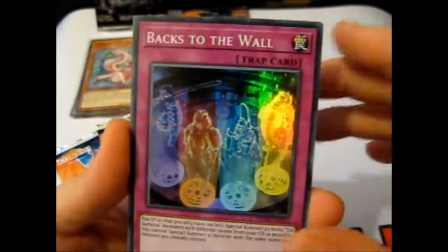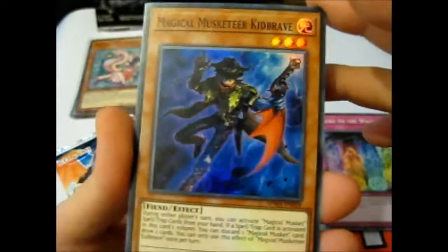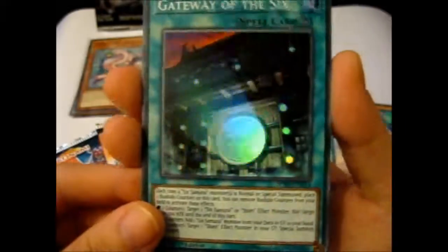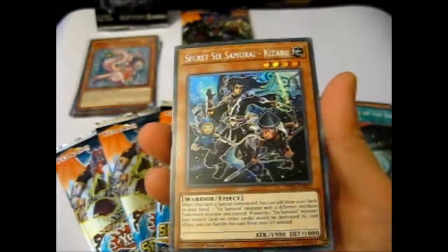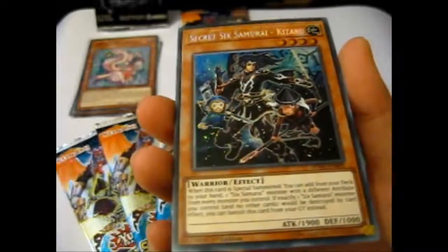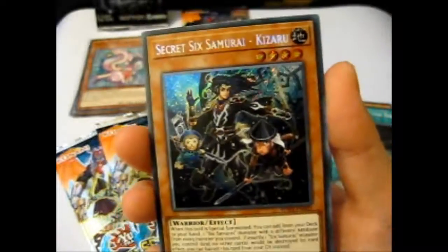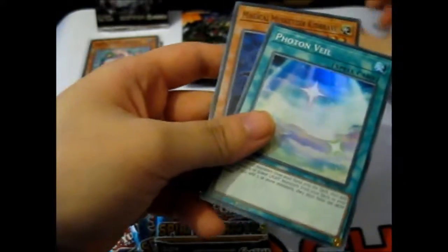Let's see what we get here. We start off with a Six Samurai related card — super rare — this is Backs to the Wall. Then a Magical Musketeer Kid Brave, that looks cool. A Photon Veil, also super. The next super is Gateway of the Six, another Six Samurai one. And the last — the secret — is awesome: Secret Six Samurai Kizaru, with two little monkey henchmen on it. That's sweet!